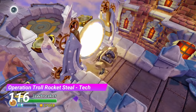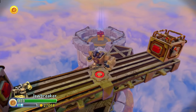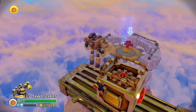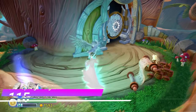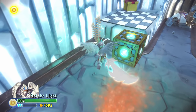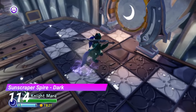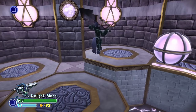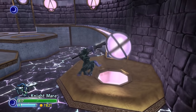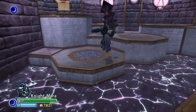In 116th place is the Tech Gate from Operation Troll Rocket Steel. I remember this gate being very difficult last time I played it, but it was underwhelmingly easy this time. I was honestly pretty disappointed with the light gate from Soda Springs — not a very special or interesting introduction to the light element. Next up is the Dark Gate from Sunscraper Spire — it's a pinball gate, but it's way too short and simple. Another way of looking at that is that it isn't an annoying pinball section, so I'm happy.